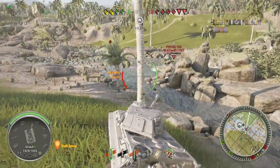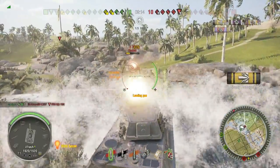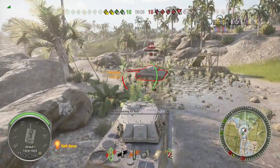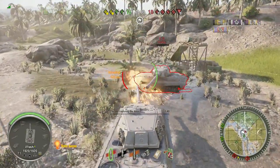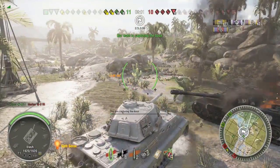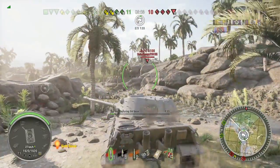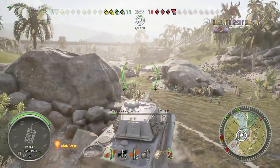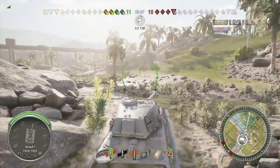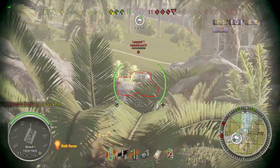This is before they buffed the E75 to have a 40km/h max speed, and trust me, this speed is going to be the deciding factor this game — it's either going to make or break us. We're in a 4 versus 4 now. We have a Jagdpanzer E100 up here. Because of the E50M I've decided not to go up on my right; I'm going to go under the bridge first.